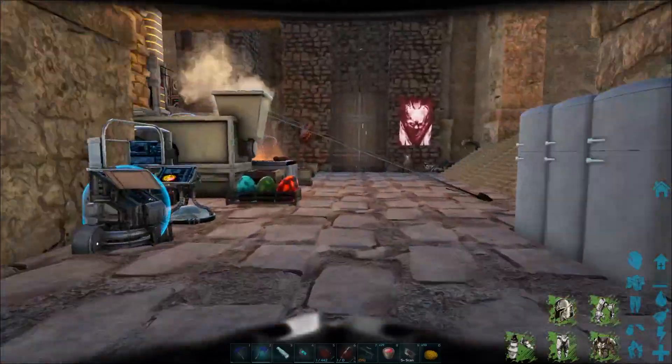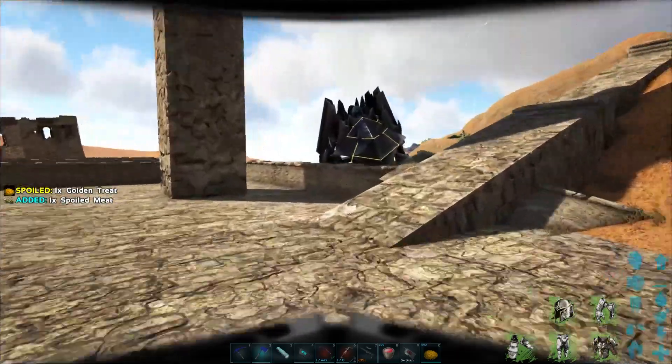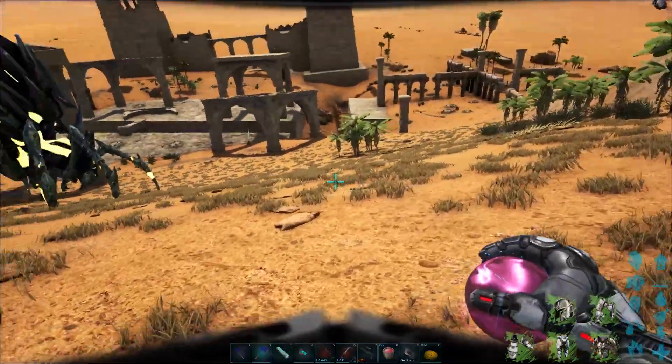We've cleaned up all the dinos and they're all out in the desert. I'm going to show you that real quick, and then we're going to do the evolution. It's time for the Rex evolution. We did have our little alpha Rex team that we took out in the last episode for a big battle. It was a lot of fun — these guys are amazing.